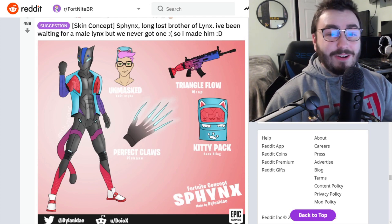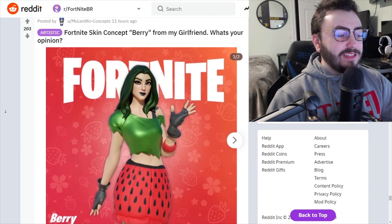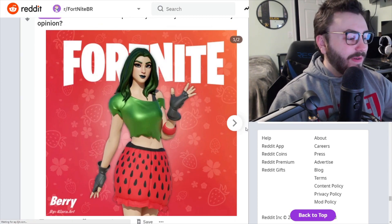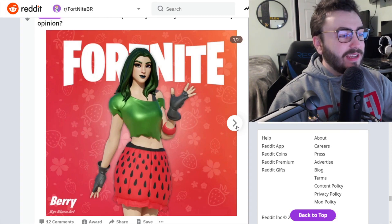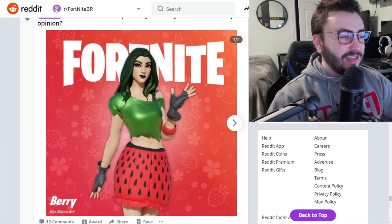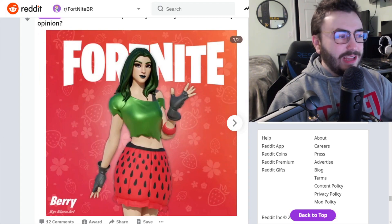Fortnite skin concept: Berry, made for someone's girlfriend. Really well done — and it says it was made by Kiara. There's a cartoon style edit — you could do something like those skins with edit styles where it goes to a comic style, similar to TNT Tina. A lot of people would get this for sure. I love the berry dress — it's a really cool skin a lot of people would like, including myself.